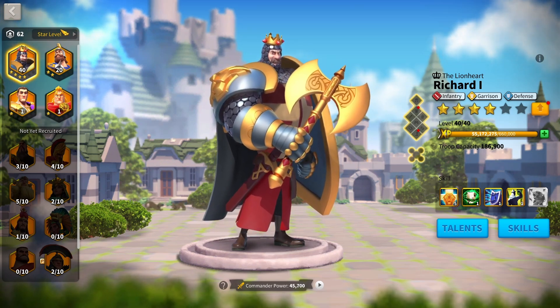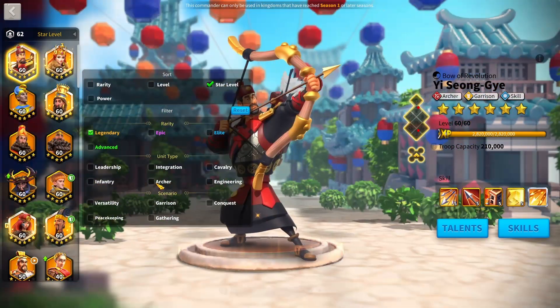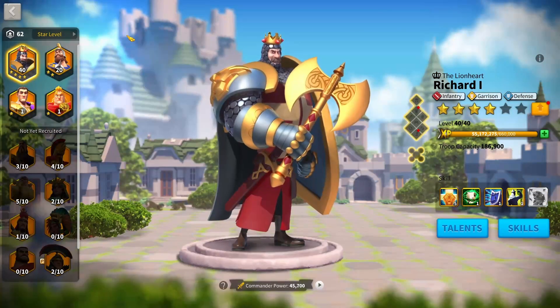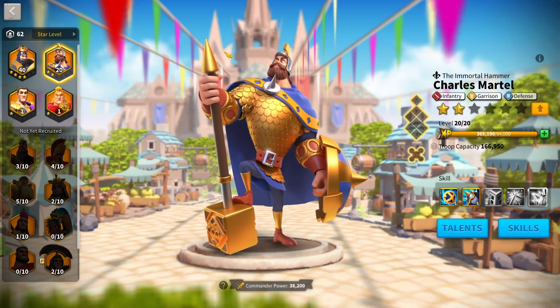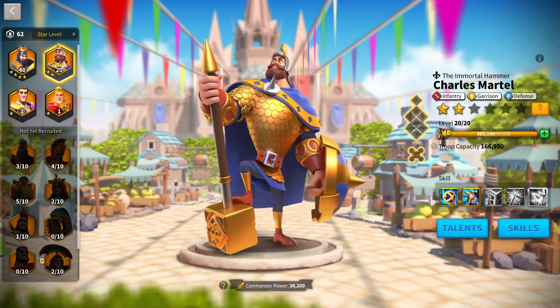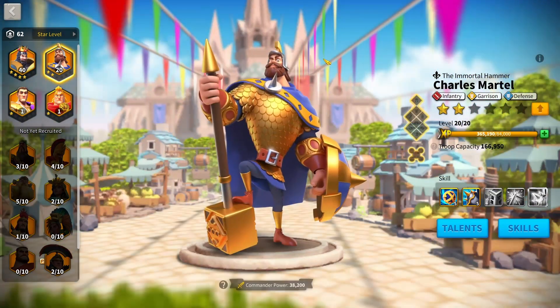Richard YSG was just a nutty combination back then — putting the tankiest commander with the most glass cannon, highest DPS commander. That was another reason people ran infantry. You could run YSG as a secondary without needing to be an archer main, running extremely tanky combinations like Charles Martel YSG and Richard YSG. Charles Martel YSG is still used as a city garrison for a lot of low spenders today, so it's really insane to think about how far infantry have come since then.